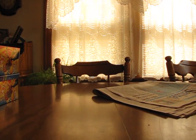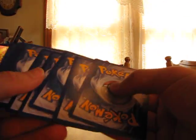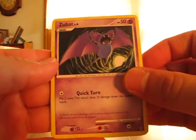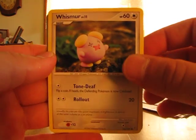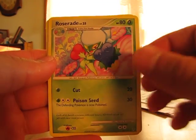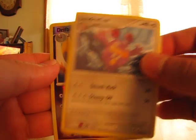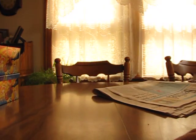I still have one pack left too. So we have a Zubat, Turtwig, Cherubi, Wismur, Geodude, Mewtang, Roserade, Loudred, Drifloon Reverse, and Wailord. So one holographic and one Level X — pretty good haul overall.